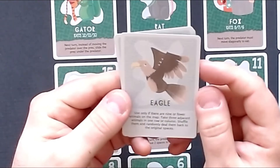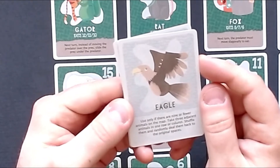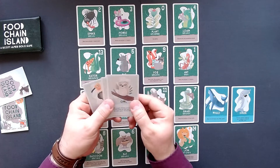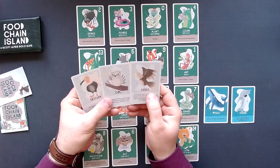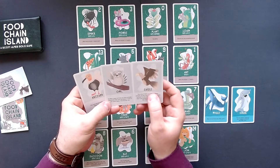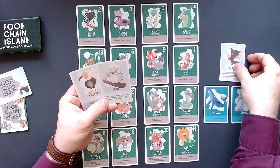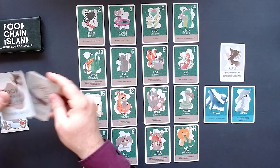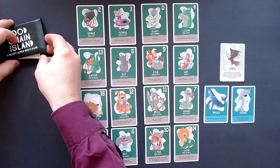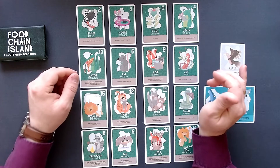And then we have the eagle: use only if there are nine or fewer animals on the map, take three adjacent animals in one row or column, shuffle them and randomly deal them back to the original spaces. My most favorite bird is the eagle, so we will take the eagle. That is going to be pretty tough. But that is pretty much all that changes with the expansion Tough Skies. So let's get a lay of the land as usual and see how we can get started.